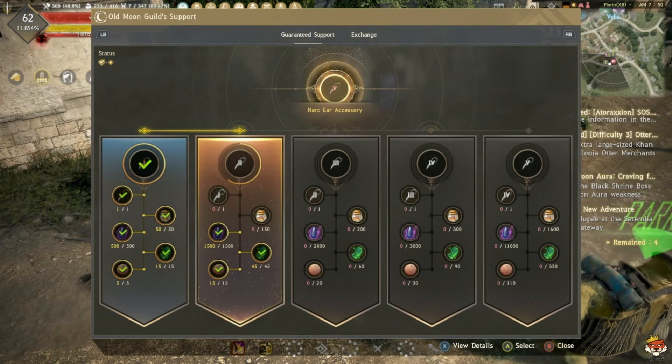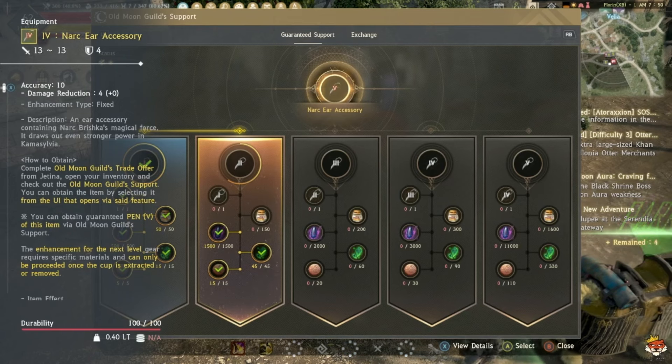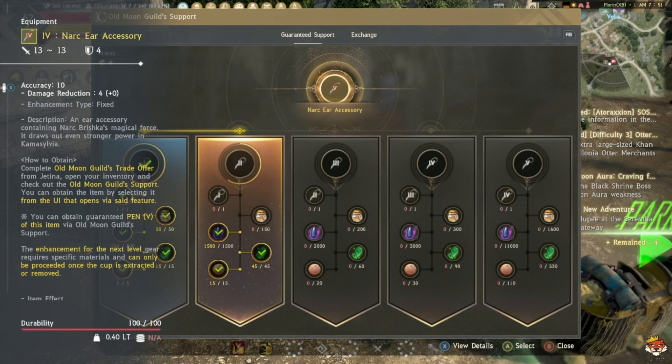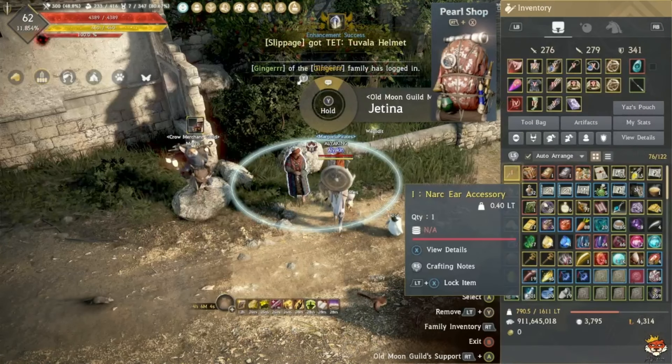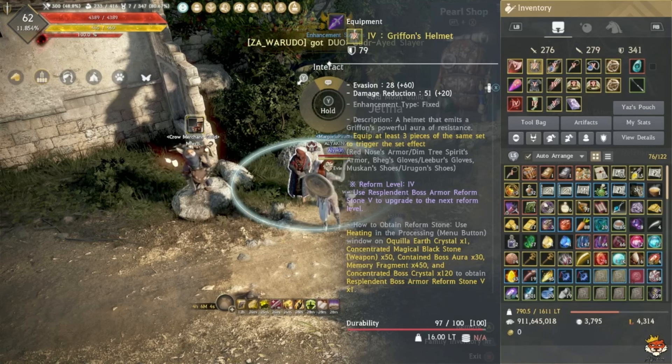The last upgrade costs about 5 to 6 billion silver in Old Moon Alchemy Catalysts alone. At minimum, get it to Tett because it will have the same AP as Tuvala +13 but give you 4 more DP, which can push you into the next bracket.